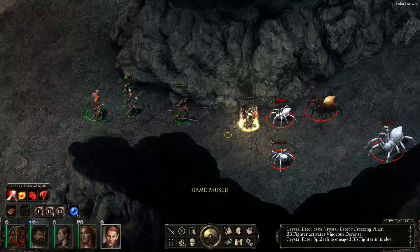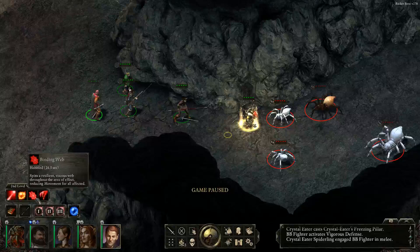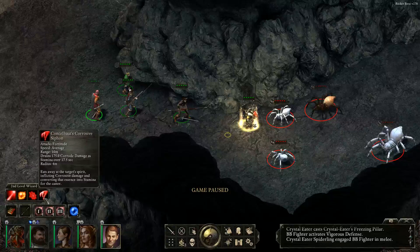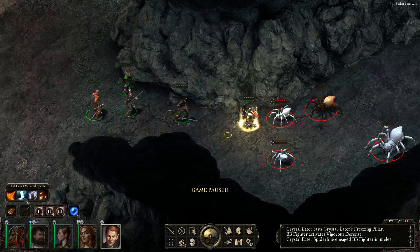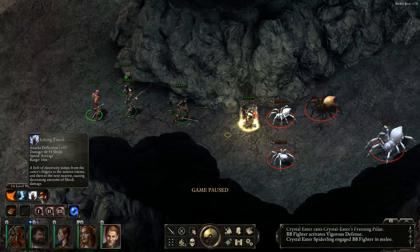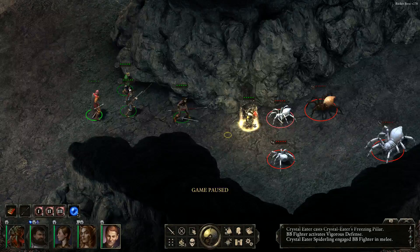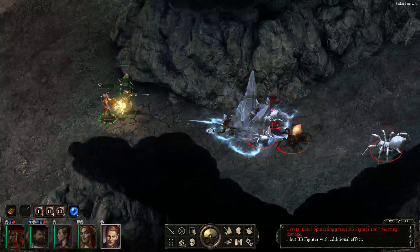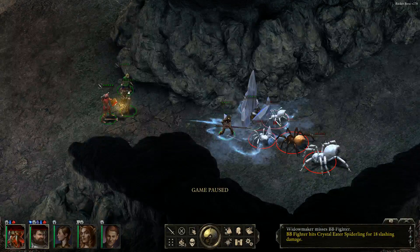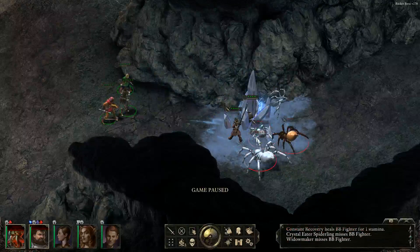Let's think about what to cast — there's a corrosive damage option, converts essence and stamina for the caster. There's also Lance of Flame. Honestly, Jolting Touch — and wow, I was not expecting that. We've got two enemies down.